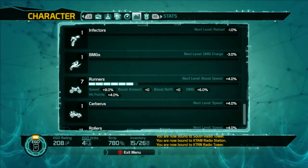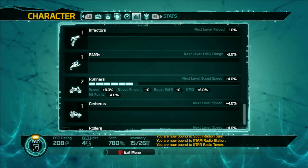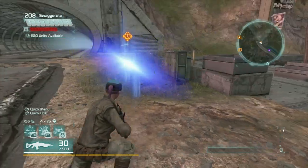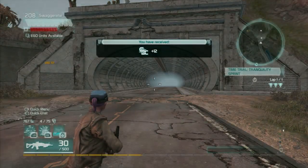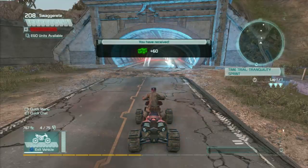As you can see, I have upgraded my runners to seven, which is plus eight percent speed. You can see if I got to eight, I would get a boost speed of plus four percent. If you're having trouble with this one, just drive around in your runner all over the place — they really don't take too long to level up, and it is the vehicle that you're using.